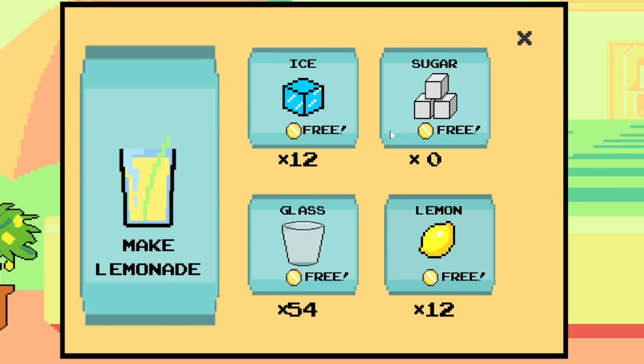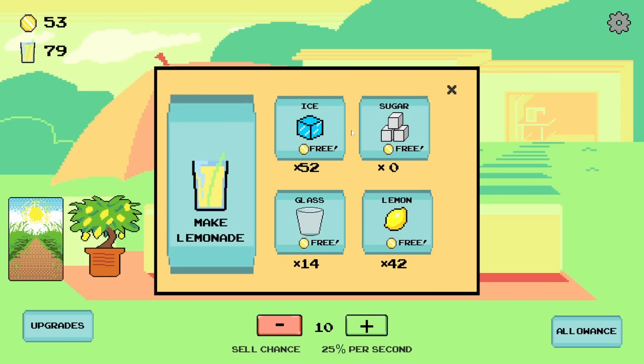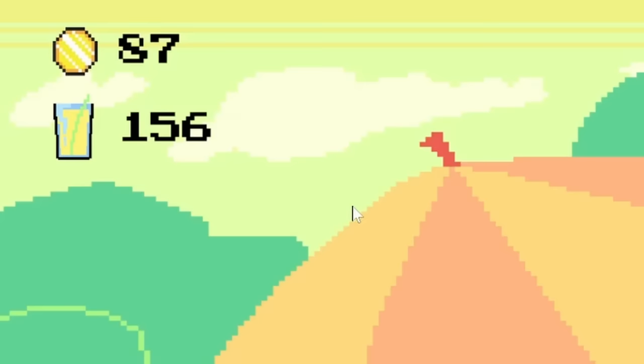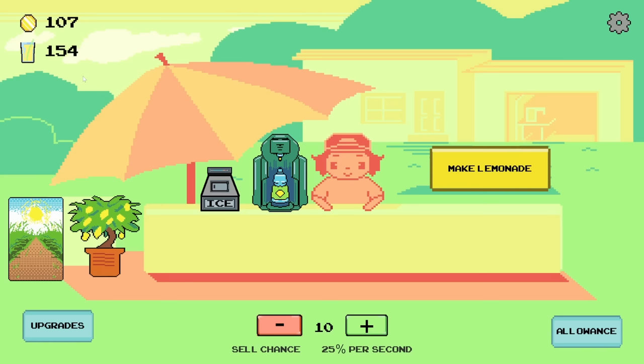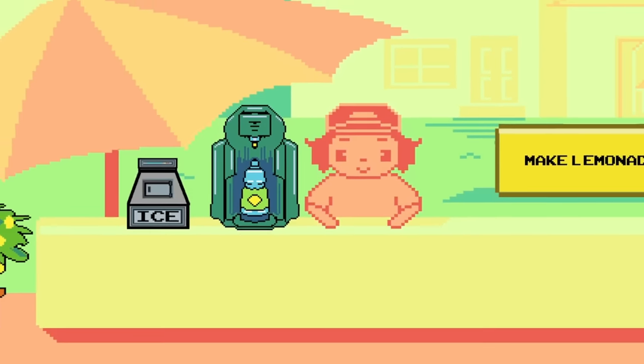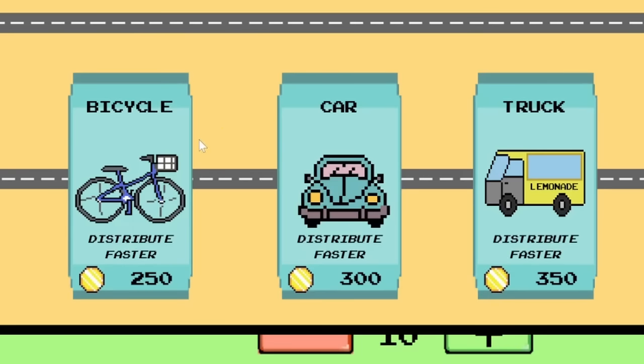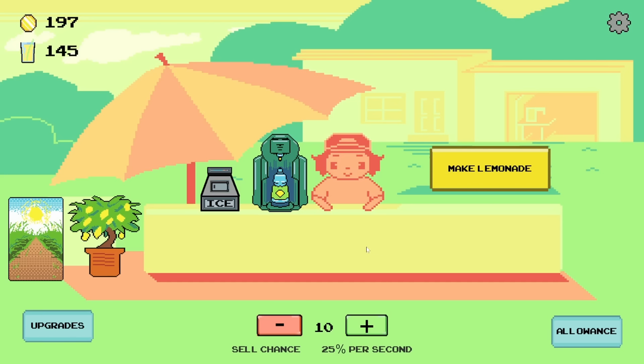All the ingredients are free — that's amazing. Let's just bulk buy all these. This is like some weird puzzle — I buy one thing and then the rest of the numbers go down. I have 159 lemonades on standby, and at 25% sell chance we're blazing through them. I already have $100 again. And what's funny is the whole plot of this game is this kid wants to buy a bike, but we're gonna go way past that. All it took was swindling some people out of their money with some lemonade.